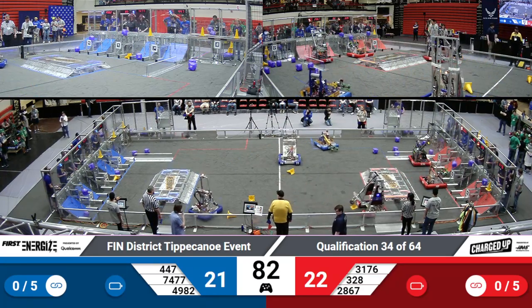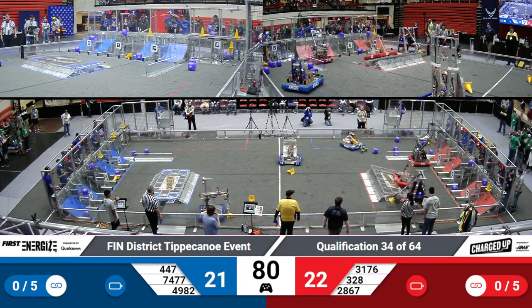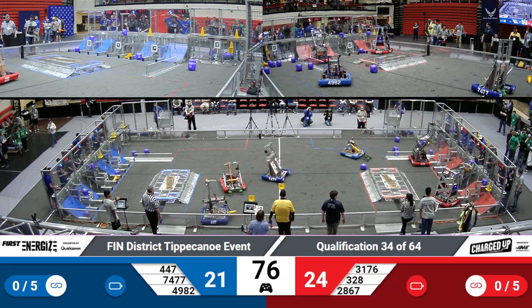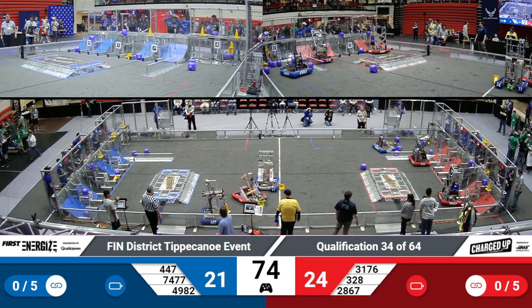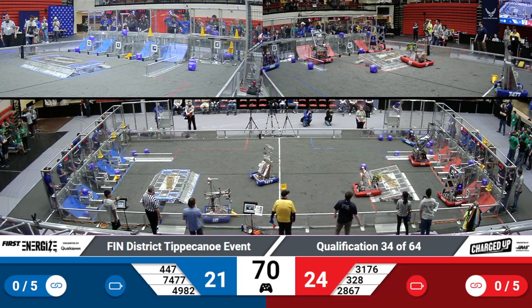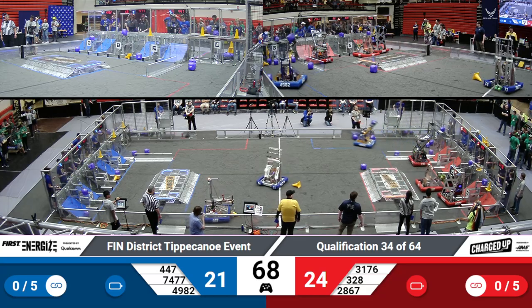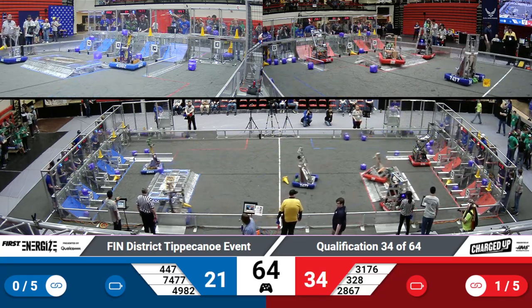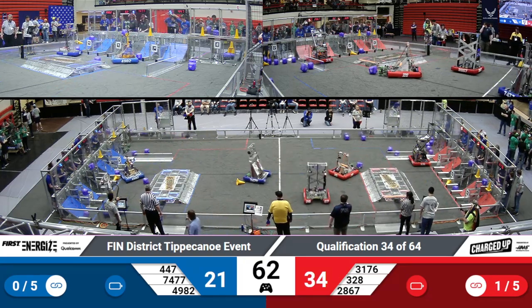447 making their way over the charge station. A lot of teams opting to do this. Although it's more wear and tear on their robot, it takes less time than going all the way around the charge station. 447 has a unique grabber mechanism similar to a claw machine, having one axis to extend and another one down to grab.